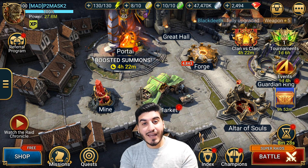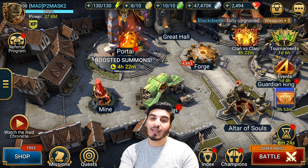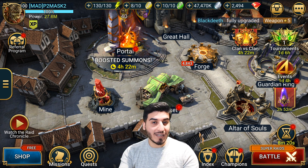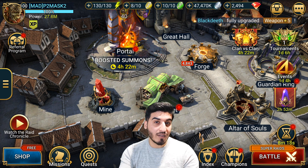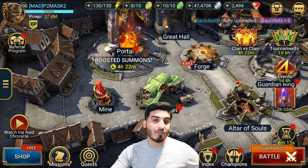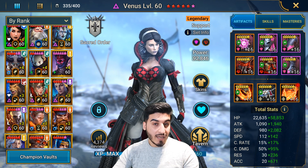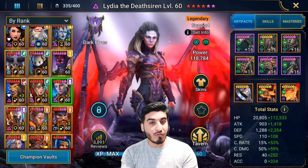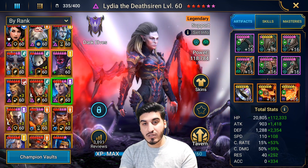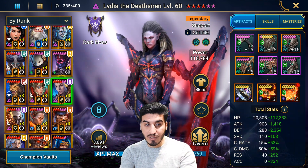Now I've gone ahead and ranked these five sets. You could disagree with my rankings, that's perfectly fine. I might have missed a set, although that is unlikely. But if there's a set that you'd add to this list that I haven't, let me know in the comment section down below. The first set as the number five best free farmable set is Bolster. The reason why it's so down the list, even though it's a very strong set, is because you can only acquire so much as free to play.